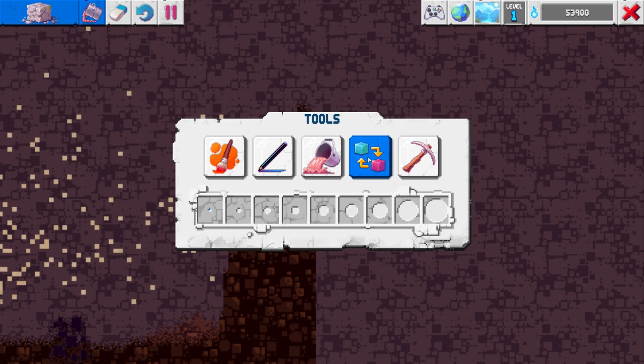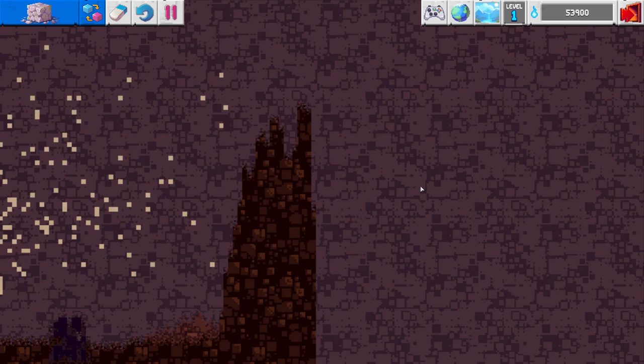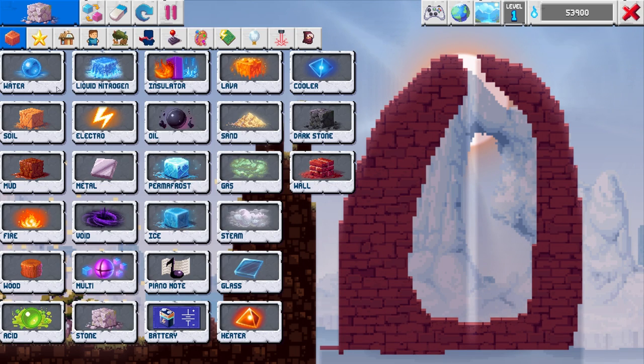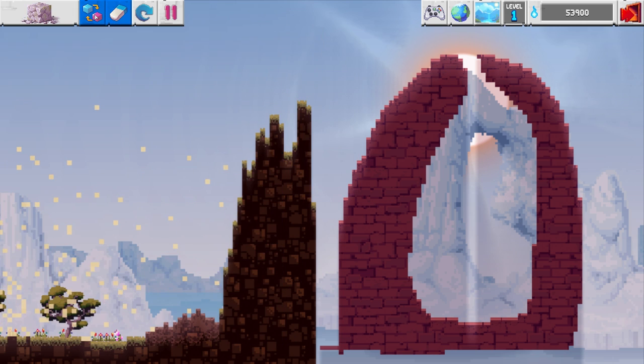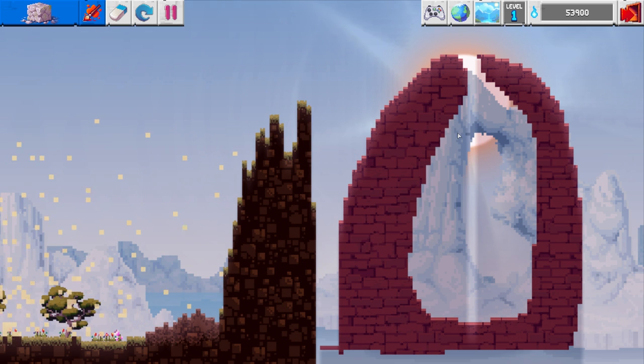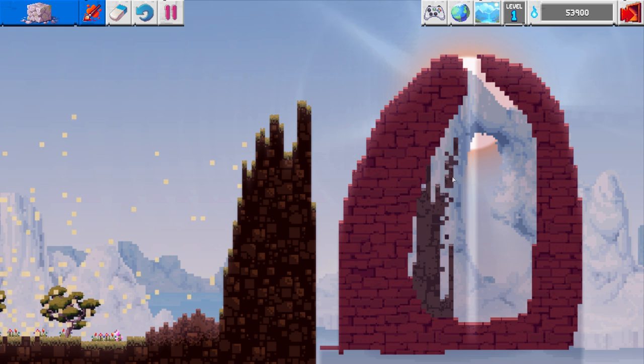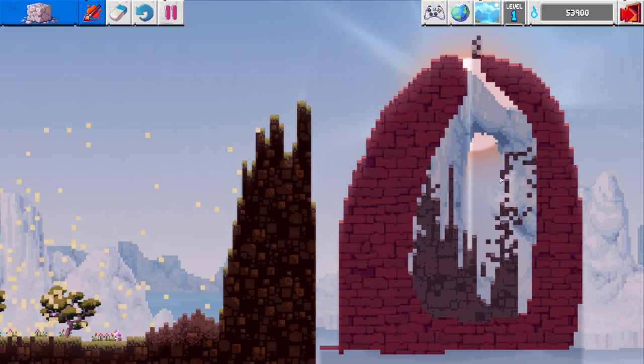I think we can just undo that, and yeah, you actually can just undo it. Let's go back and pretend that never happened. Let's go ahead and actually fill the inside of the volcano using the paintbrush tool instead. Never just fill the whole world with stone - never a good idea. Then you just fill the entire inside like this, and we've got ourselves a volcano.